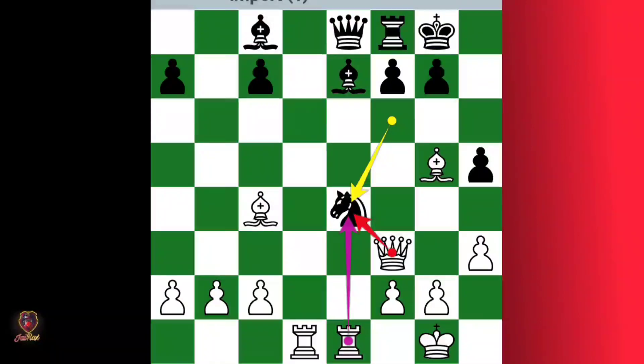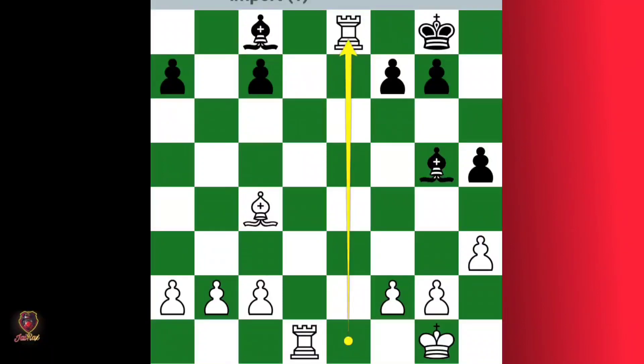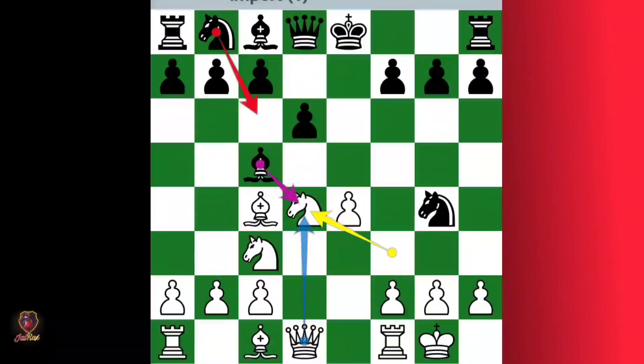He captured the knight — here white's bishop and knight are hanging. You can simply take with the queen or with the rook. If he takes here, sacrifice your queen — we can say capture with the queen and he is forced to capture, then capture with check and you win a piece. White's bishop is hanging. If you capture with the rook, he pins this rook with his bishop. So taking with the queen is not good here — white is simply winning.